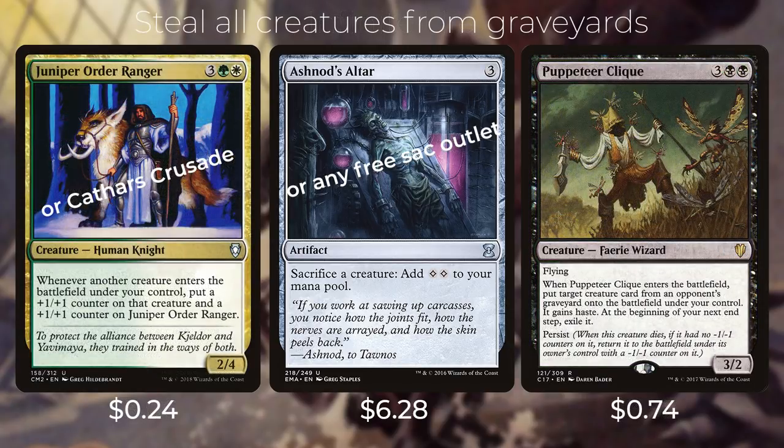Another combo steals all creatures from all graveyards using Juniper Order Ranger or Cathars' Crusade, Ashnod's Altar or any free sacrifice outlet, and Puppeteer Clique. Puppeteer Clique costs three, black, black — fairy wizard with flying; when it enters, put target creature card from an opponent's graveyard onto the battlefield under your control with haste (exile at end step); and it has persist. When sacrificed, Puppeteer Clique returns via persist with a -1/-1 counter, but Juniper Order Ranger or Cathars' Crusade gives it a +1/+1 counter. Those offset, so you can loop infinitely to steal every creature from every opponent's graveyard.